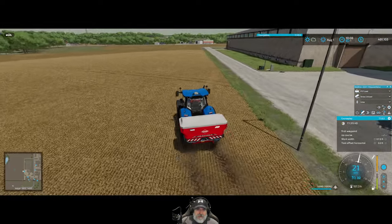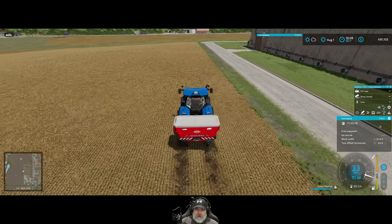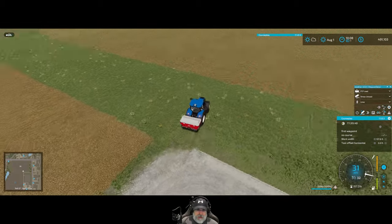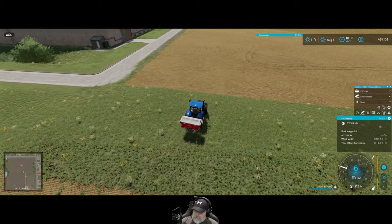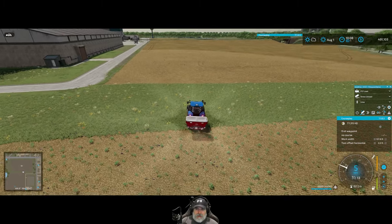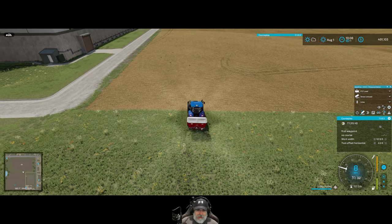We don't have to spread the entire field, just the original field, but I'm probably going to do the whole thing — it'll be simpler that way. Lime is not that expensive so it's not like we absolutely have to be frugal with it. Let's go ahead and get limed up here.